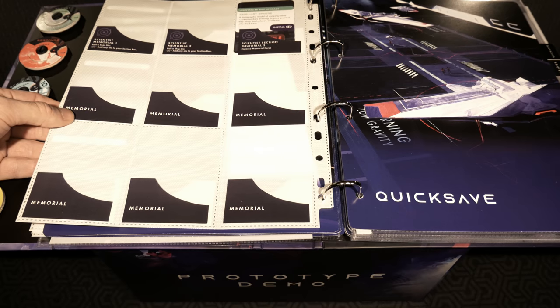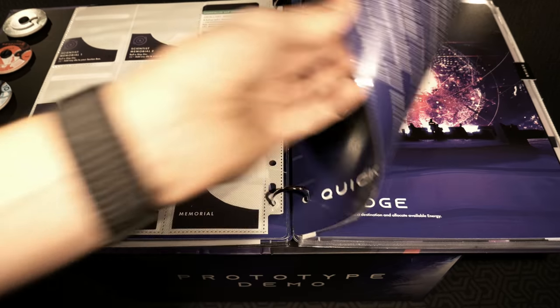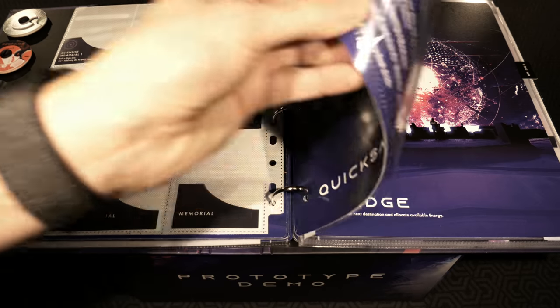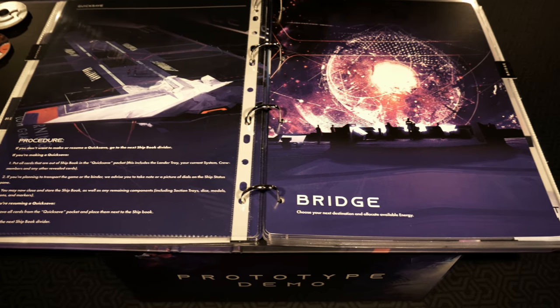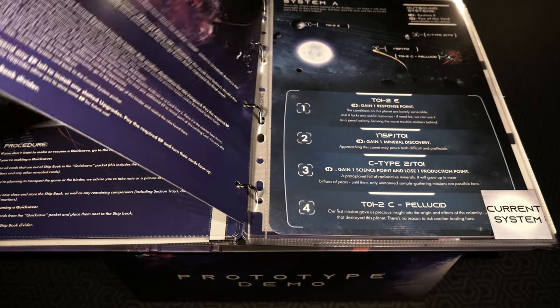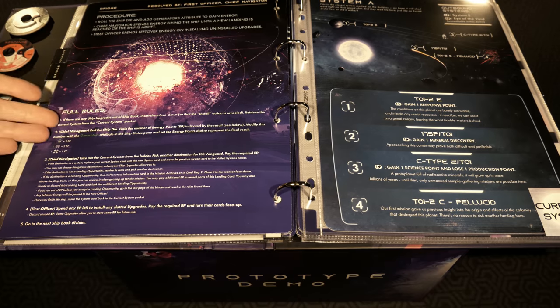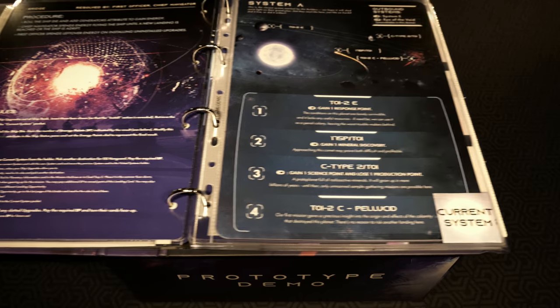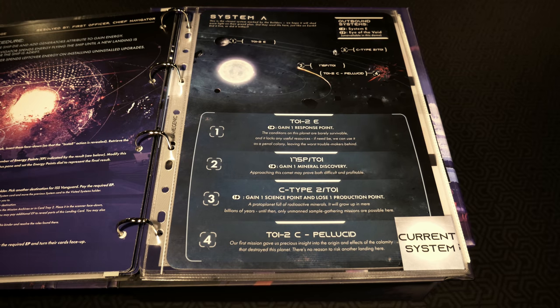We're going to move on past the memorial area and into some quick save. We have the bridge - choosing your next destination and allocating available energy. The procedure is laid out here with the full rules for that, and your systems over here on the far right-hand side - the outbound systems.